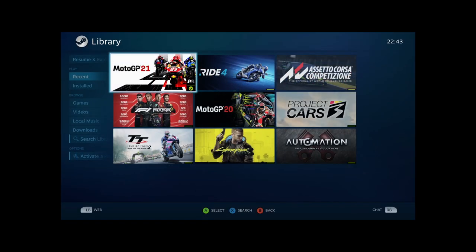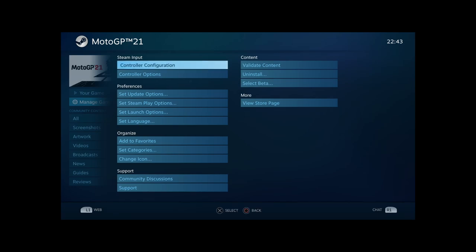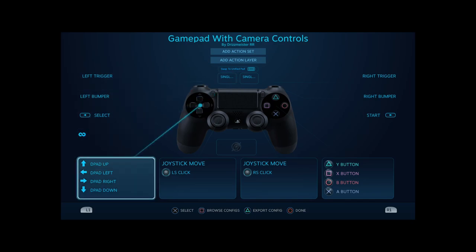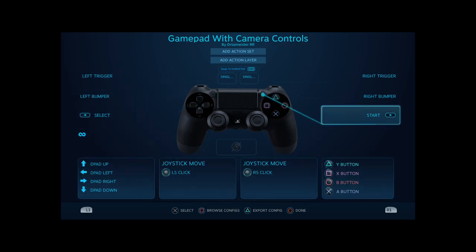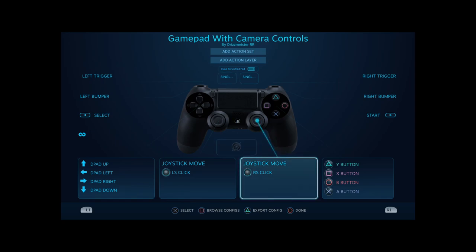You can also tune the controller according to the game you're playing. Go to Library, find the game, go to Manage Game, then Controller Configuration. As you can see, you can tune a lot of settings to your own preferences and see what suits your riding style. Honestly, I haven't changed anything — this is just the standard settings Steam provided for this game.